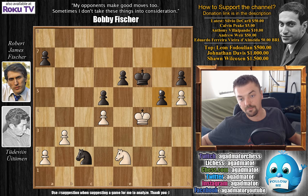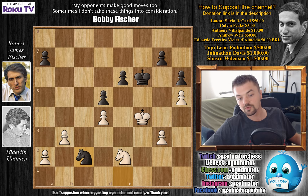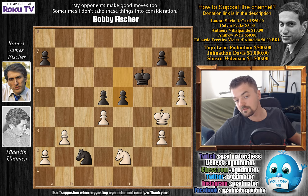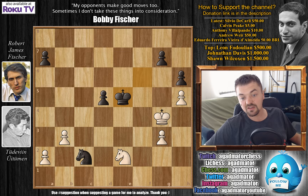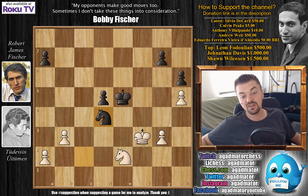After h5, knight to e1 — Fischer attacks the g2 pawn; g3 is played and knight back to c2, controlling d4. King to g4, and now e5 — a nice central thrust. After dxe5, king captures on e5, king to f3, Fischer plays knight to d4. Knight to b4 is the engine's strongest recommendation. We should check why knight to d4 check doesn't work.